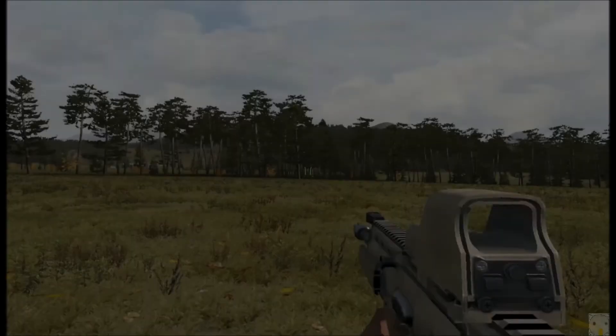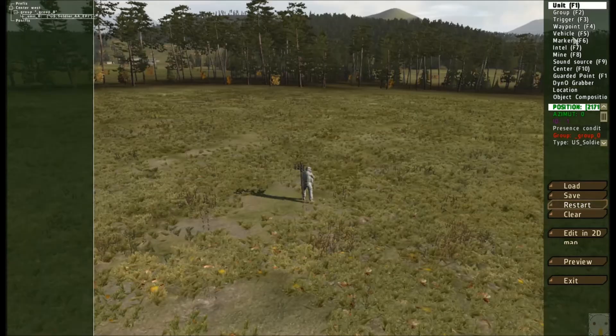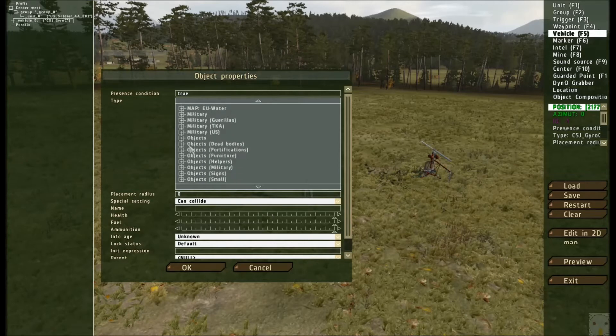Restart brings you back to the state it started at. To place a building or vehicle, click on Vehicle, which is F5, and double-click on the map. You can place Air Vehicles, Armored Vehicles, Cars, CSJ Air (the little helicopter), and Gyros. Scrolling down there's Support and more vehicles, and then Warfare vehicles. As for the buildings themselves, they're all in the different sections — it'll take some exploring.